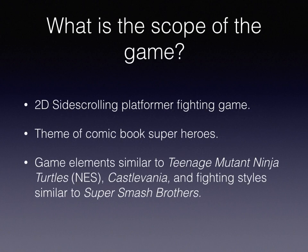Alright, so first off, let's start with the basics. What is the scope of the game going to be? The scope of the game is a 2D side-scroller platforming fighting game, with the theme being comic book superheroes. This game would have game elements similar to Teenage Mutant Ninja Turtles from the NES, Castlevania, and fighting styles similar to Super Smash Bros — a fast-paced fighting platformer 2D side-scrolling game.